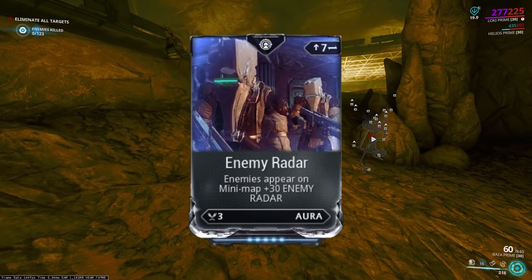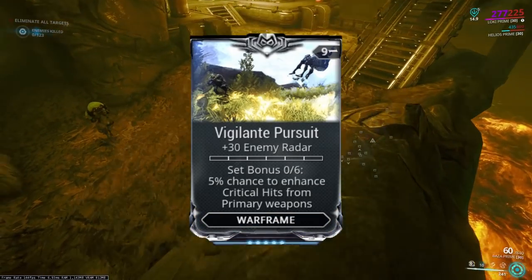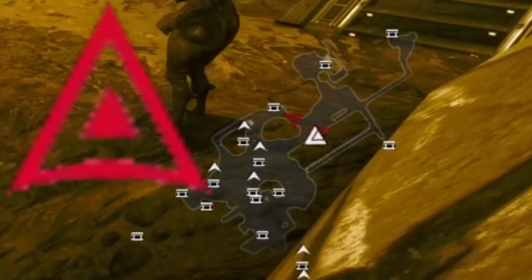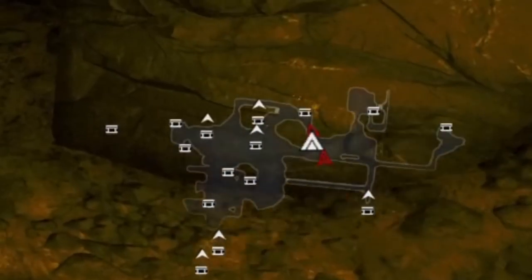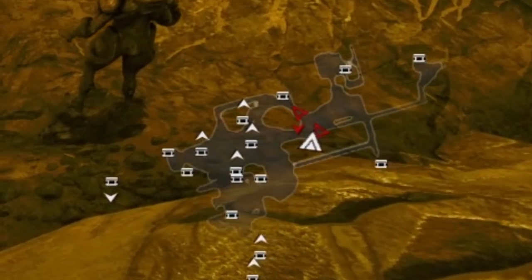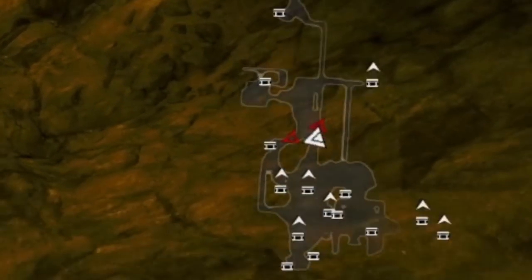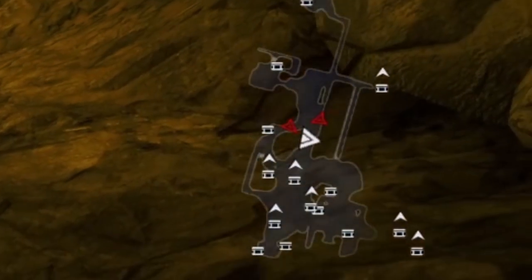If you have a mod that gives you enemy radar, you can see the alert status of enemies based on their arrows. An empty arrow means they are unalerted. A smaller red arrow inside that arrow means they are minor alerted. When the arrow is fully red, it means they are fully alerted. An important note: cameras only alert the tile that they spot you in — an enemy from that tile must then sound the alarm to alert the rest of them.